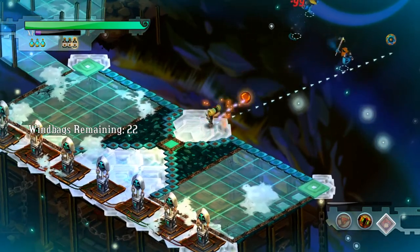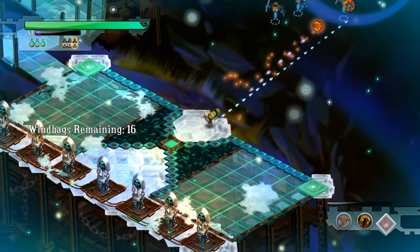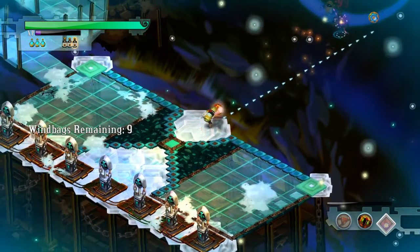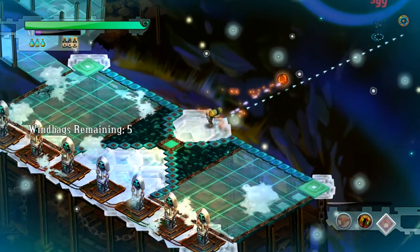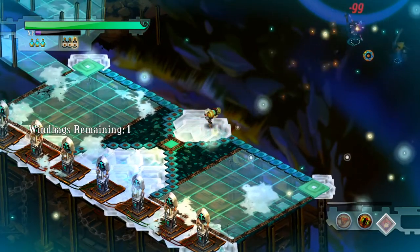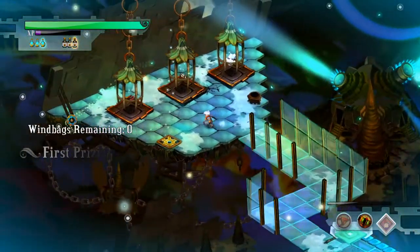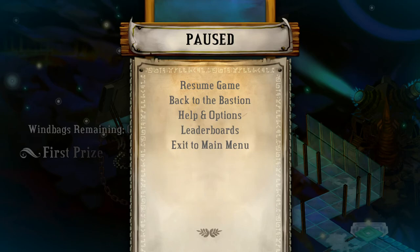Aiming for groups of windbags is a good thing because killing more windbags makes more windbags spawn for you to kill, making it a little bit faster. Once again, two windbags — I shoot, I wait, I shoot, and I leave because I know the auto-aim will hit. And that is the cannon challenge, thank you for watching.